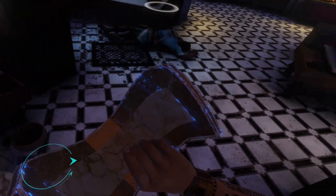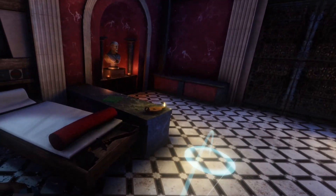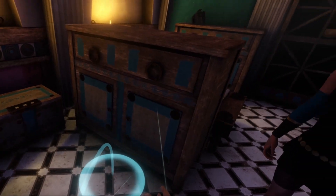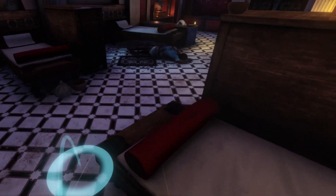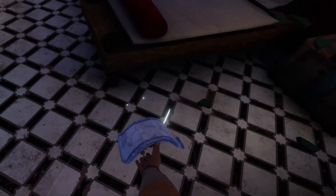Physical interaction is something of a mixed bag. There are certainly objects you can pick up and examine, but at times I did feel a little stifled by the lack of interactivity on certain other items. Drawers and cupboards serve only as decoration as far as I can see and offer no interaction whatsoever. Although disappointing, this isn't entirely unexpected, though I think it's important to note.